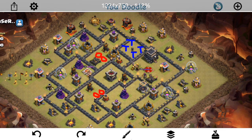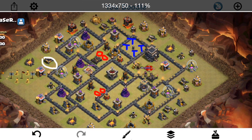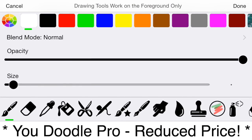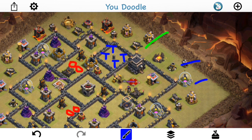The first attacker is Fahim, and he's coming in with a valk attack — kind of a GoVa combo. He's bringing a few valks, a golem, his heroes, a bit of a smaller kill squad, then a combination of balloons and hogs for the rest of the base. The balloons are a great touch because there are a lot of exposed defenses that are really easy to drop a balloon on.